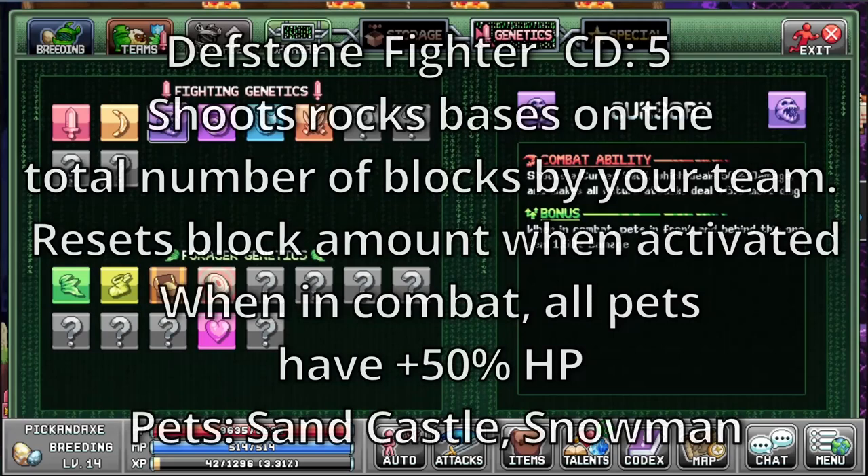Deathstone. It's a fighting ability with a cooldown of 5. Shoots rocks based on the total number of blocks by your team. Resets block amount when activated. When in combat, all pets have 50% more HP. The pets with this ability are Sandcastle and Snowman.